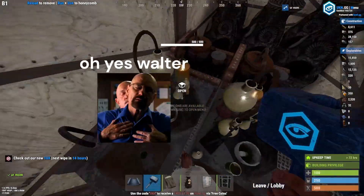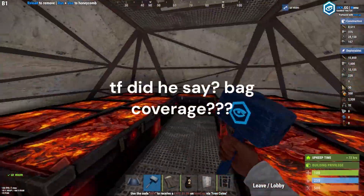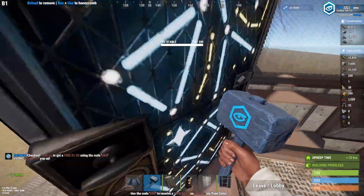Next you have this part of the base — the Breaking Bad meth lab is right here, which is amazing for bag coverage. Up here we have all the loot rooms you'll ever need for your entire life.